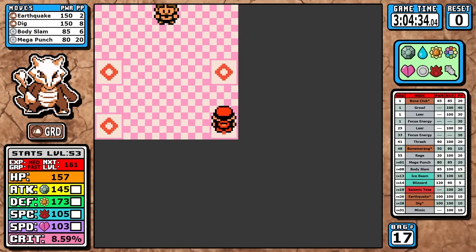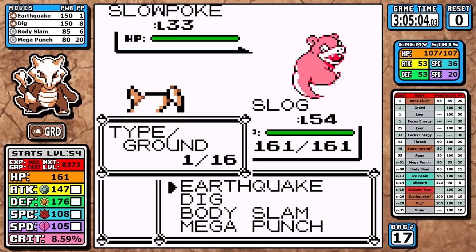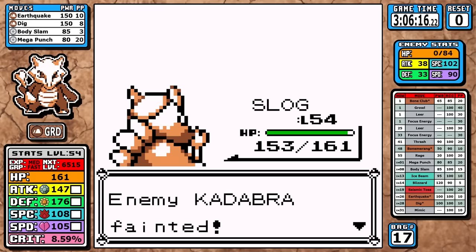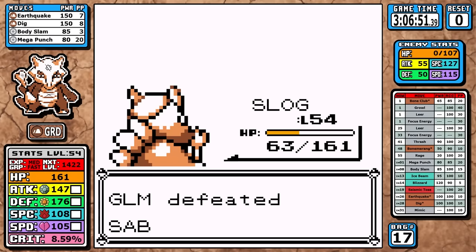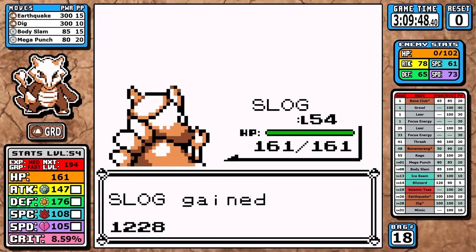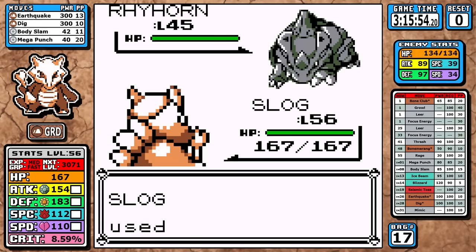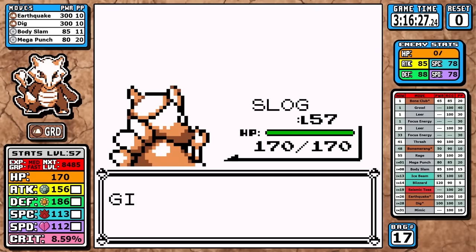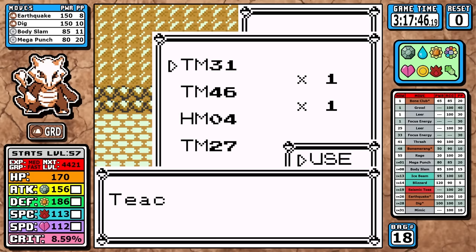After Silph, I pick up the TM for Mimic and grab a little experience from a trainer in Sabrina's gym. For Sabrina herself, I outspeed her first few Pokemon — Alakazam even crits me but since it doesn't know Psychic it doesn't matter. We finish that badge fairly easily. Then I battle everything in Giovanni's gym. For Giovanni it's straight Earthquake — I do take a Sand Attack from Dugtrio, which is annoying, but Marowak just isn't phased. The Badge Boost from Sand Attack actually helps us out and we take everything out with pretty much a single hit each.